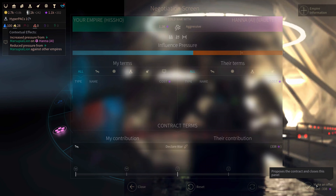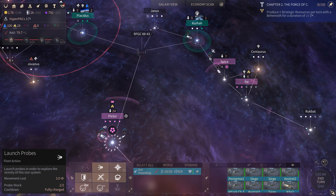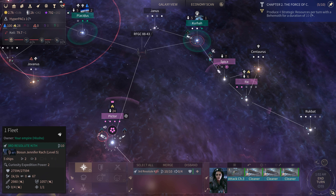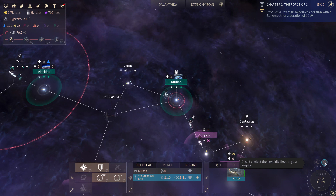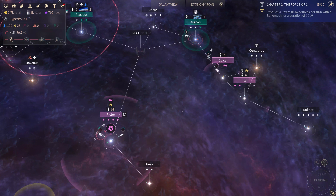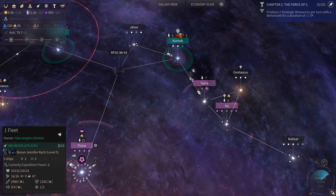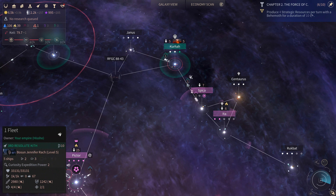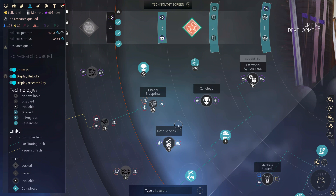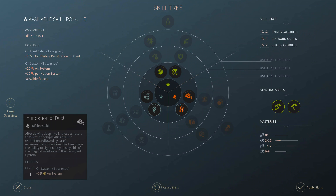We have to pay influence to declare war now. I probably should have declared war before going into anarchy. We have a good fleet over their main system and can start whittling away at it with siege. We've just purchased a fleet to besiege these two systems. It is important that we're constantly putting pressure on other empires.